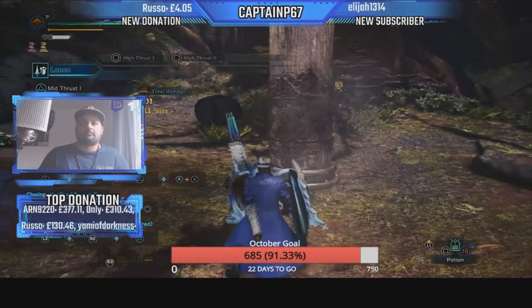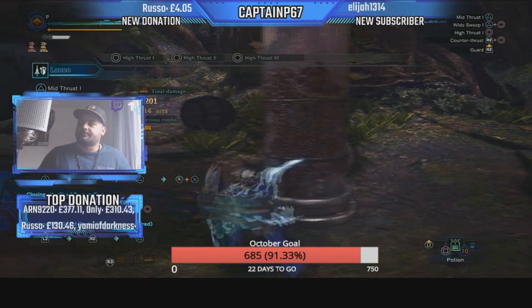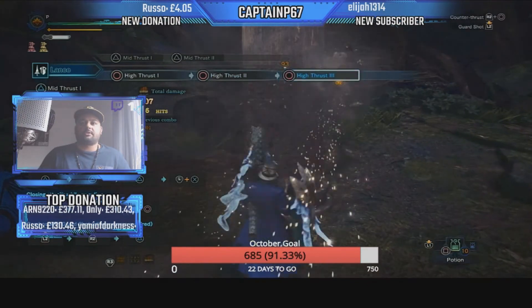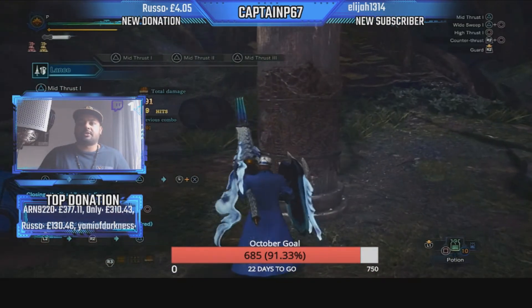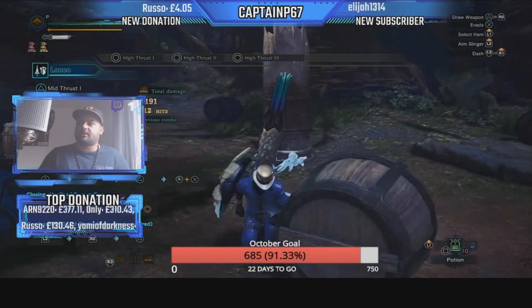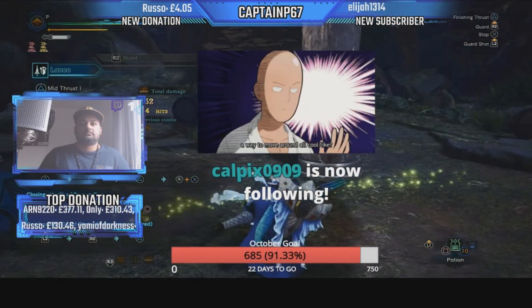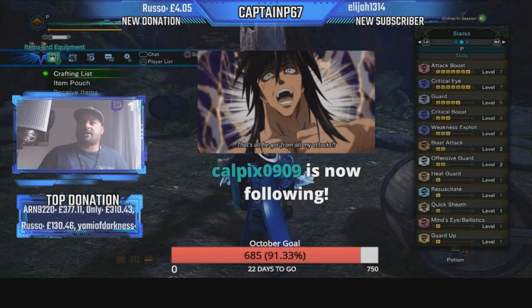On crits you'll get 93, 93, 93, and 114. As you can see the numbers are ridiculous — 85, 85 on a regular poke, 114 on a crit, and on a triangle combo we've got 93, 93, and 114. The lance also has Quick Sheath which will definitely help in the long run. You can see a lot of damage, a lot of offense, a lot of defense — 211 on a charged attack crit.